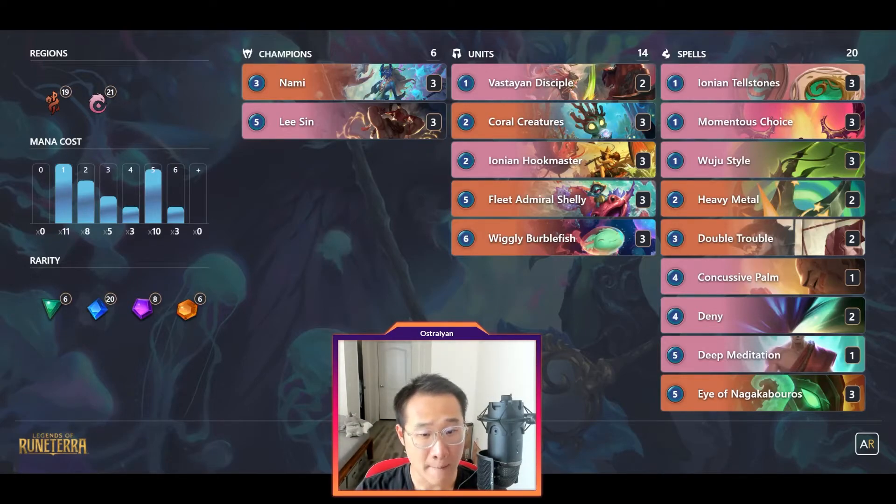Number 4: pay attention to how much is left to Lee Sin's level up. If you can play 1 or 2 spells to level up Lee Sin before attacking, do it so you can get the Dragon's Rage, which can help you close out games. Remember that a proc Momentous Choice counts as 2 spells towards Lee Sin's level up.